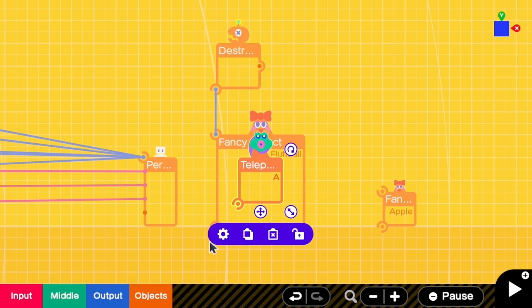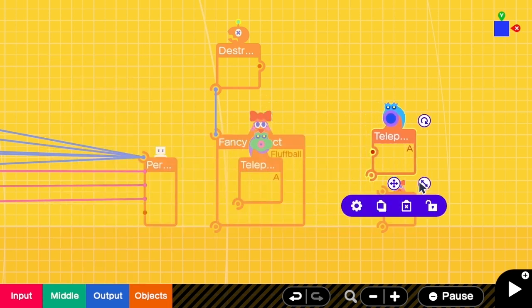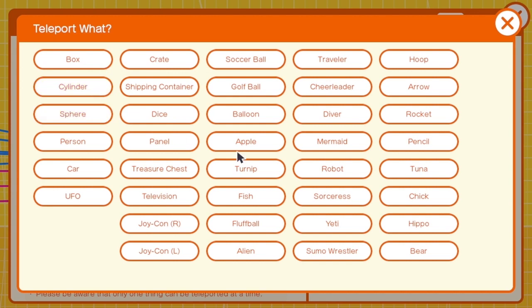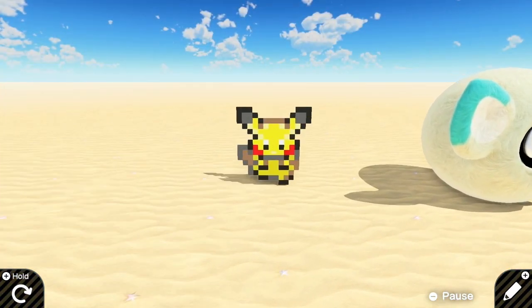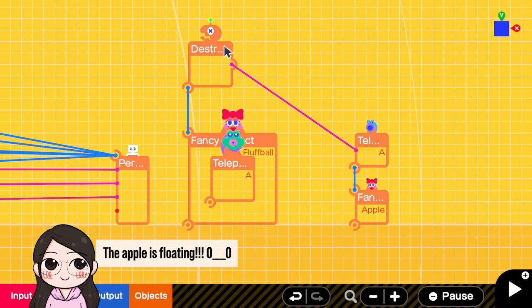We also need an entrance, so I'm going to add a teleport entrance. We need to teleport an apple, so I have to connect this one to the apple, then go to the settings and change it to teleport an apple. Make sure that the teleport ID matches the teleport exit at the fluff ball, then remove visible and close it. So when the fluff ball is destroyed we should teleport an apple. Let's try killing this fluff ball.